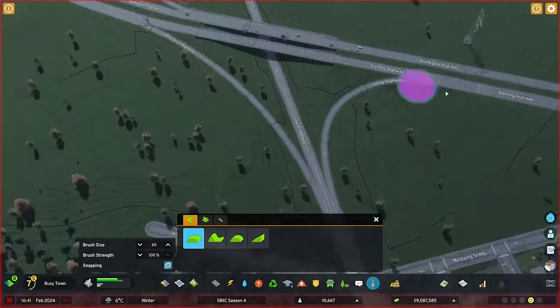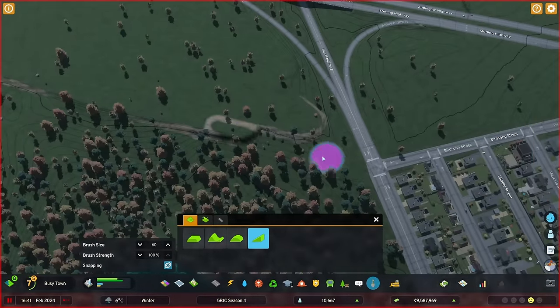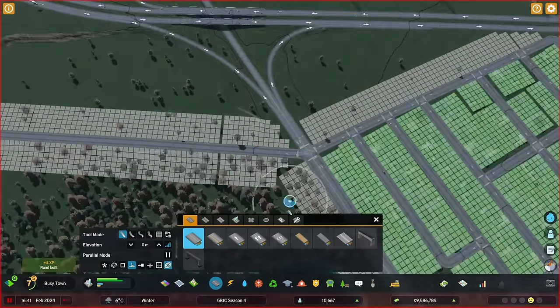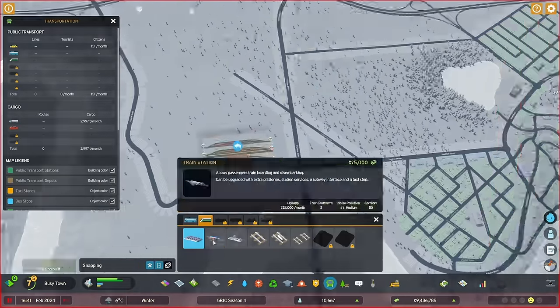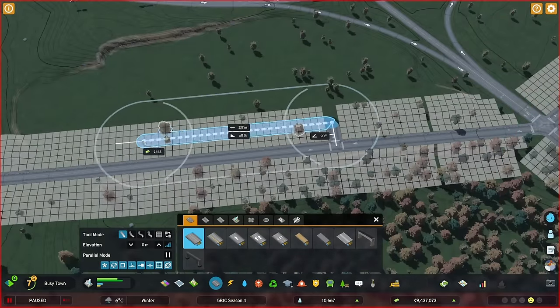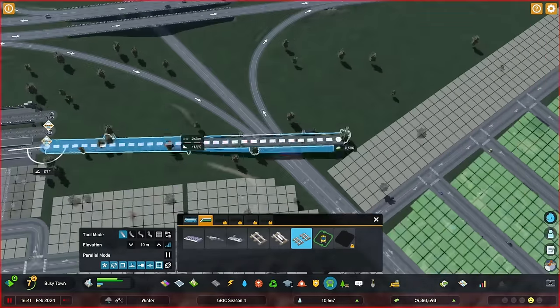It would be so great if there was a feature — or eventually a mod — that made sure you can drag a road straight from point to point without it following the terrain. I know mods for Cities: Skylines 1 kind of did that, but that's one of my most wanted mods right now.